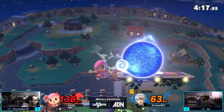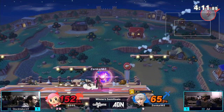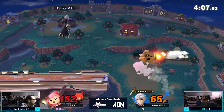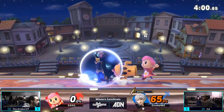Let's see if Jewel can do something about this. Doesn't punish the landing on the ground. L-Thunder — not going to kill yet on Town and City's big blast zones. Stocktaker using the platform, coming at him, has a chance to reset. The double jump not going to work out — Jewel's going to get the Nair, evening stocks out. We're in the last stock situation in this set.